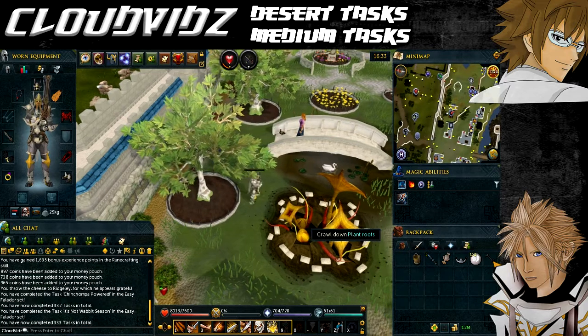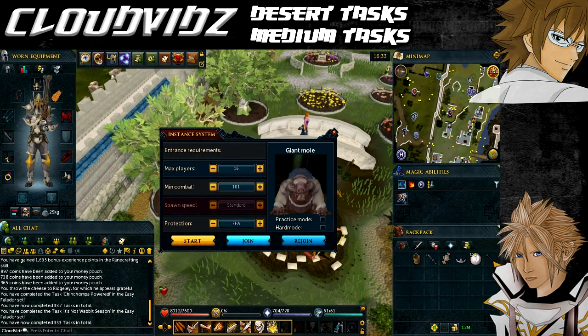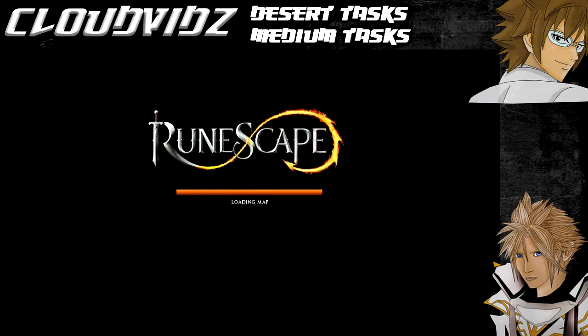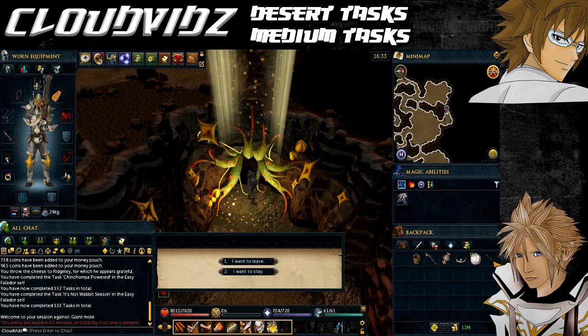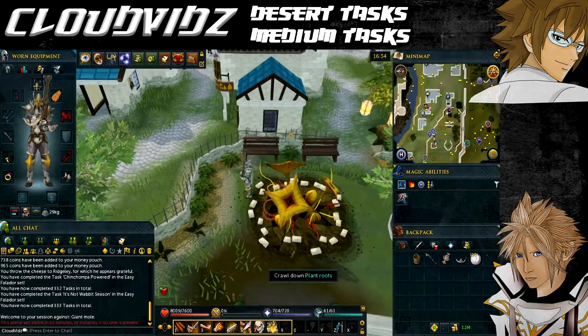The next task is called Sniffing Out the Mole, and that is to enter the mole's lair under Falador park. With the recent update, you used to have to use a spade to dig access, but now you should just see it with all these flowers or roots coming out of the ground. All you need to do is enter the mole's lair — you don't actually have to fight the mole. Once you're in the lair it will come up with task complete, and then you can come back out.